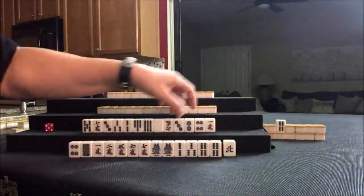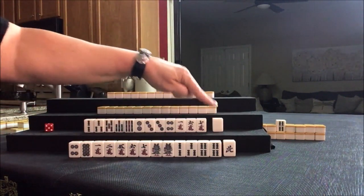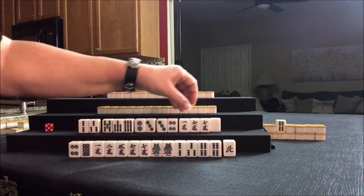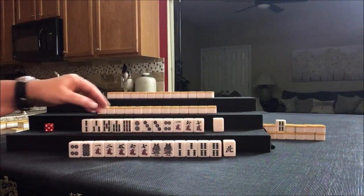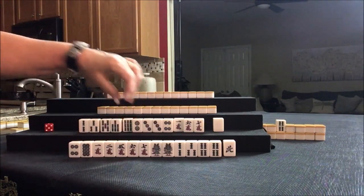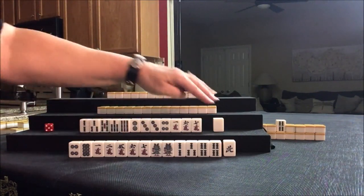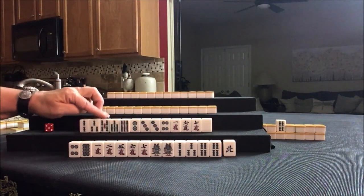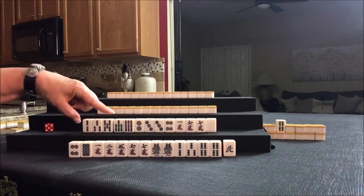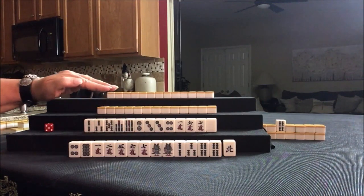Now let's look at South. One single honor, and lots of chi potential: 2, 3, 5, 7, 7, 9, 2, 3, 3, 4, 6, 7, 6, 7. I would play Pinfu here also. I might even try for outside hand — Chanta — and discard the ones and nines. But I would start by discarding the white dragon. We also have Dora here, so I would make that a priority. If we played Chanta, we'd have to discard Dora, so let's not play Chanta. Let's play Pinfu and use Dora.